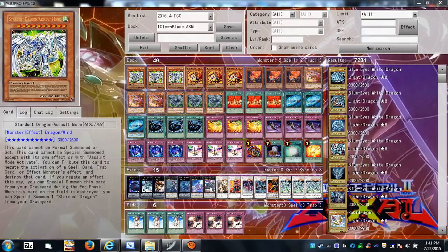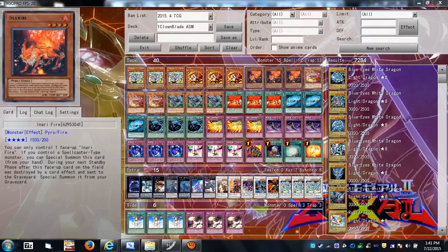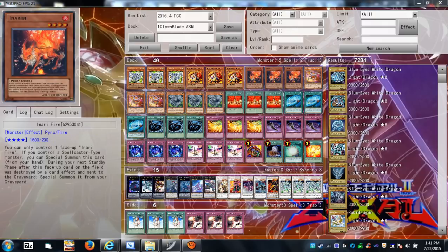This is my Clown Blade Assault Mode deck — a simple old concept. The main thing I use to make Stardust is Flamvell Magician and Inzektor Firefly. That's a simple two-card combo to make Stardust, activate Assault Mode Activate, and bring out Stardust Dragon Assault Mode.